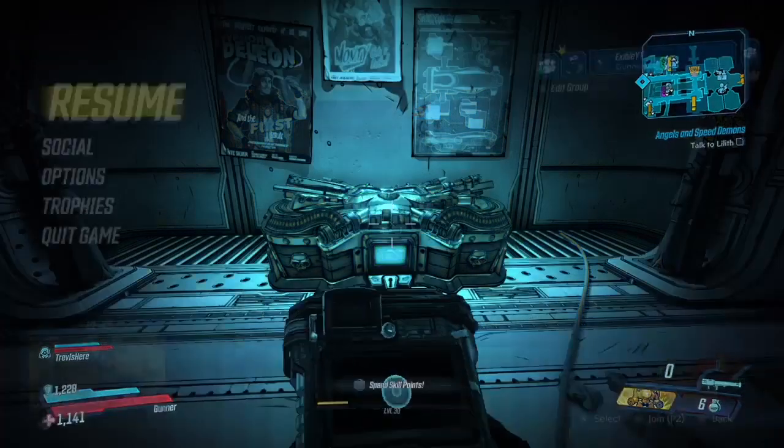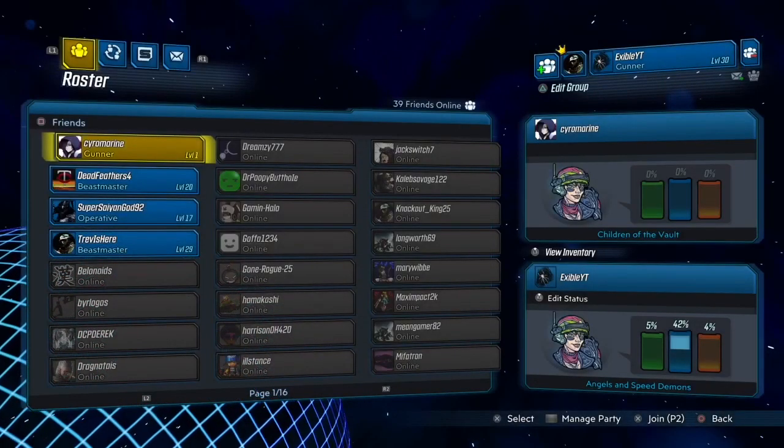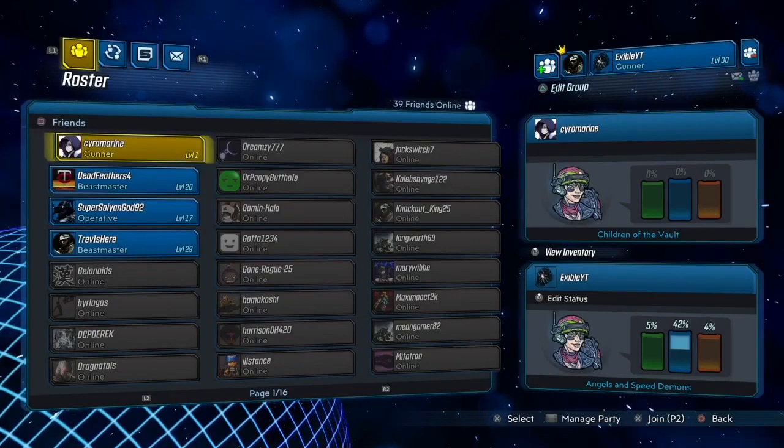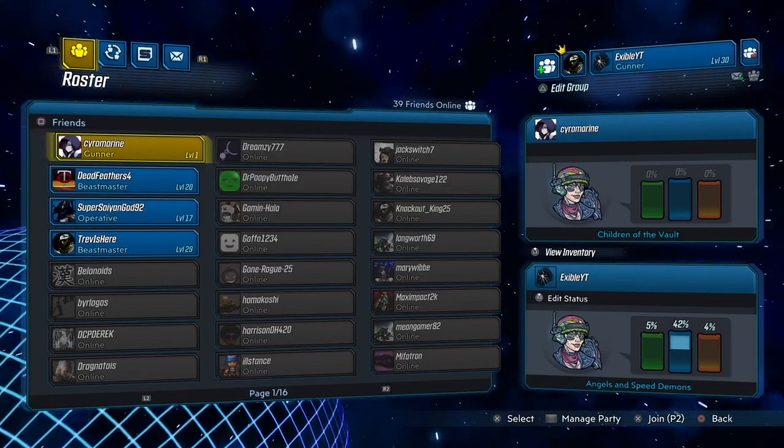First off, you're going to click Start, then go to Social. I can't show you exactly what to do because I'm recording this on my PlayStation and it says gameplay screen as vlog. You're going to click R1 twice and you're going to get to the Shift menu.